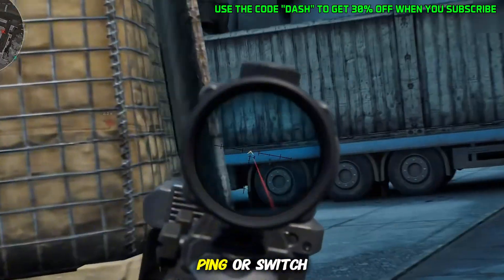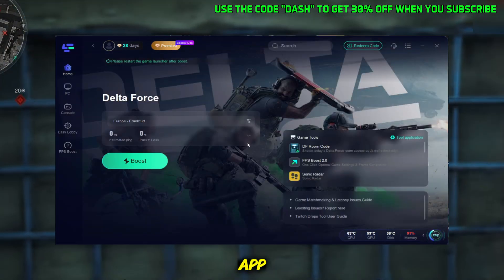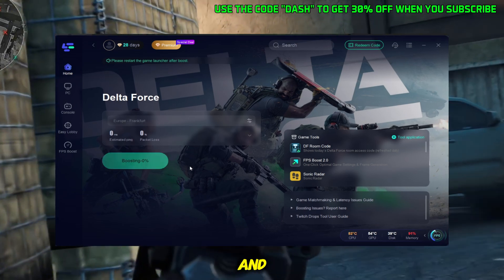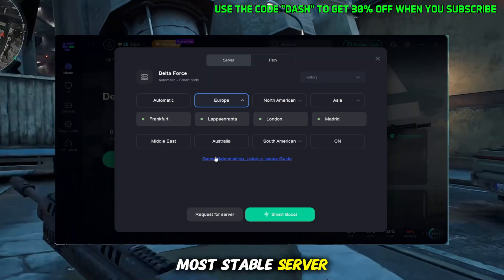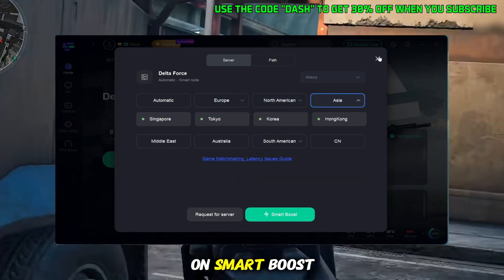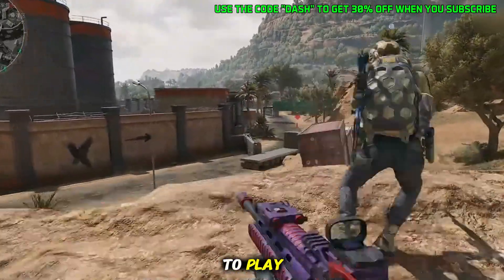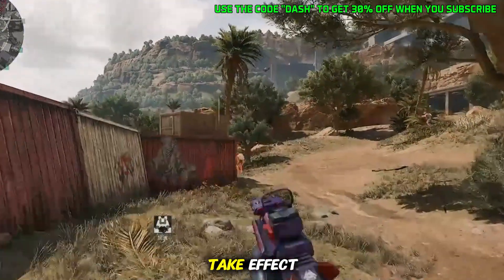To reduce your ping or switch servers, all you have to do is click on Delta Force inside the app. The first thing you'll see is the Ping Boost option. Just click it, and LogoFast will automatically connect you to the closest and most stable server. Or, if you'd rather choose, you can select any region manually. Then just click on Smart Boost, and you're all set. From there, open up the game and you're ready to play. If you already had the game running, you'll need to restart it for the changes to take effect.